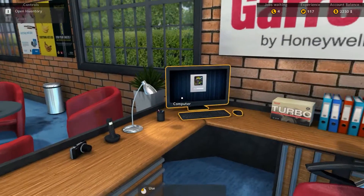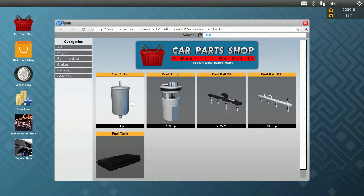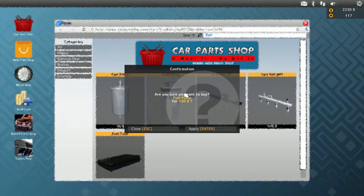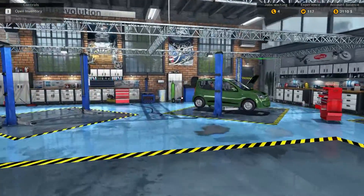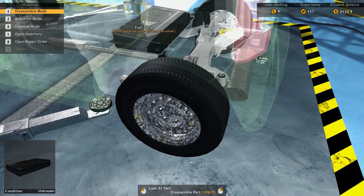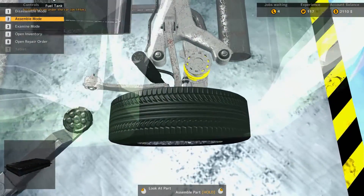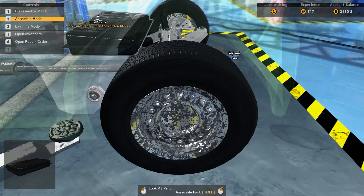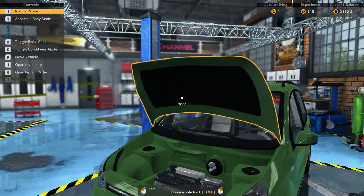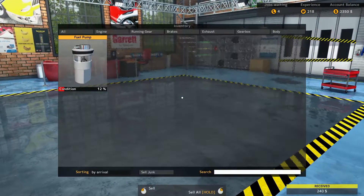I think this is the right part. Wait - we needed the fuel pump, right? Yes. It would have been no big deal if I got the filter - I'll probably end up using it somewhere eventually. The camera angle is a little weird but that job is done. Not too bad - $240 out of that one. Let's go ahead and sell that old part and see what else we've got.